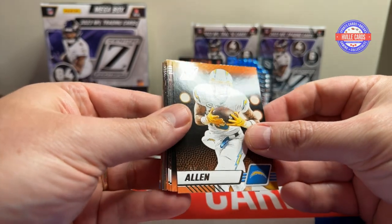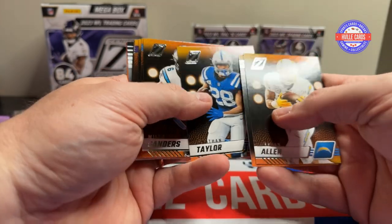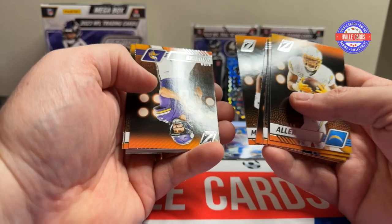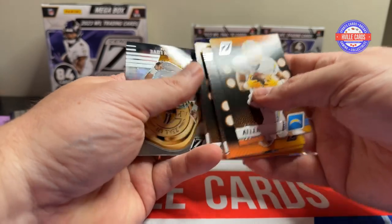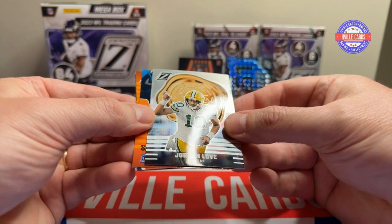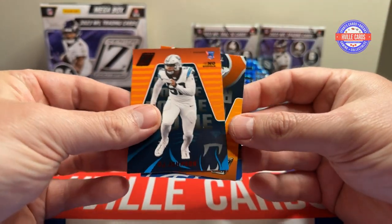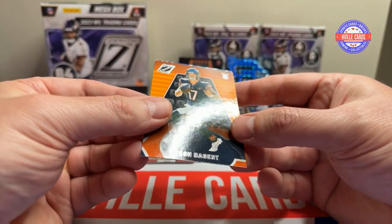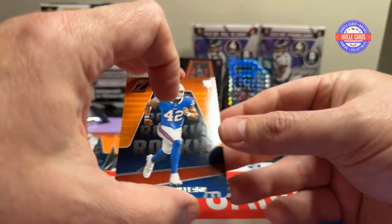Next pack. We've got Keenan Allen, Sam Howell, Jonathan Taylor, Miles Sanders, Austin Eckler, John Metchie III, Kirk Cousins, Josh Allen, Davante Adams, Geno Smith. We've got a Jordan Love Zeal of Approval, a Red Zone DJ Johnson, a Tyler Badie, Tyson Bagent, and a Dorian Williams.